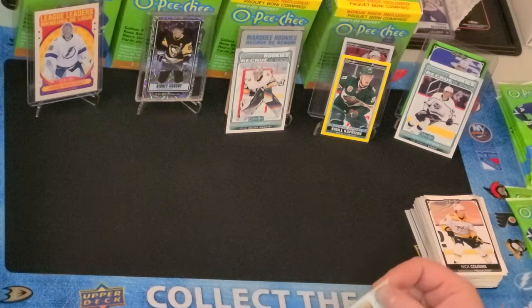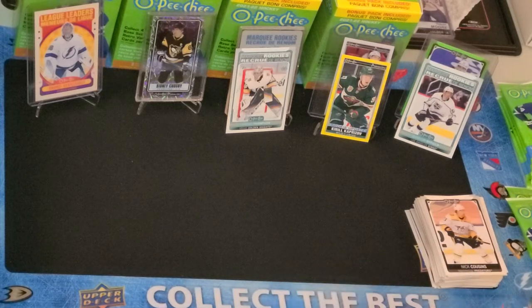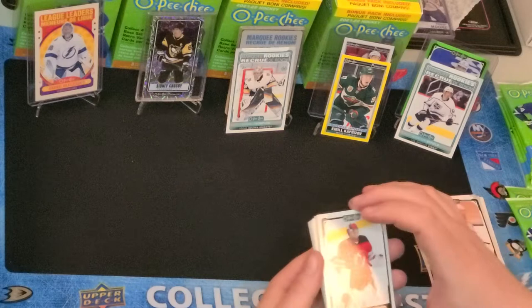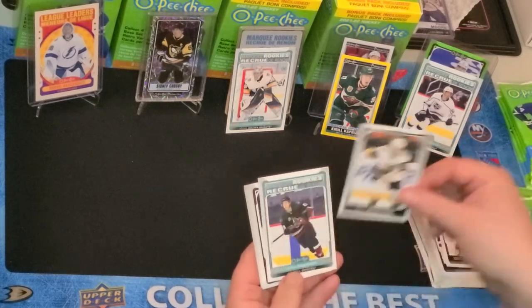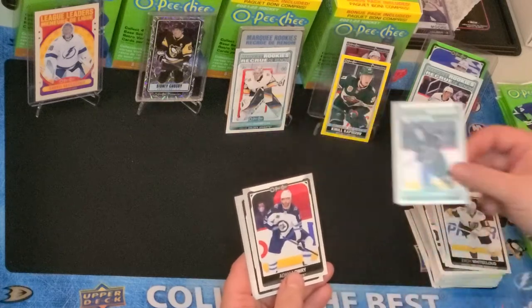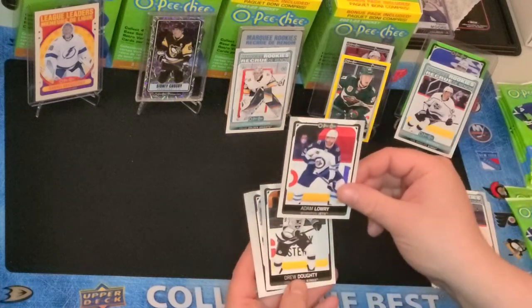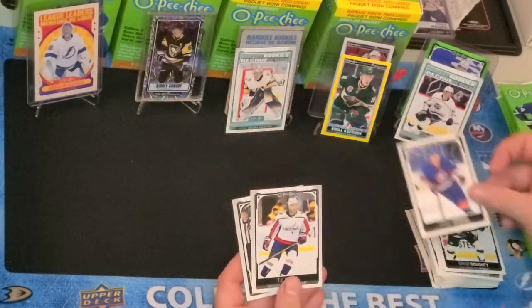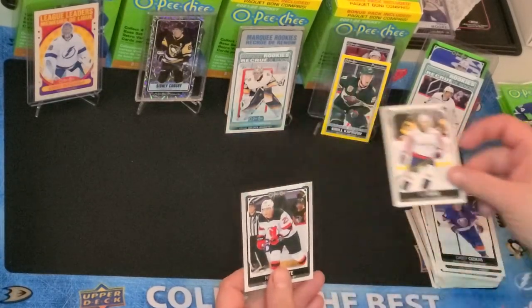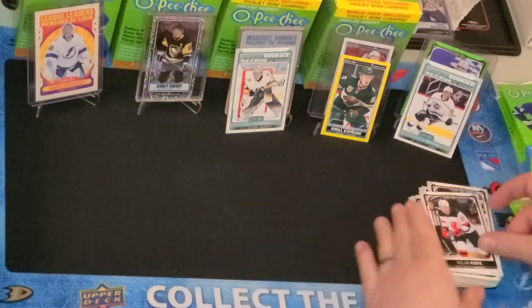The retro rookies are usually worth about twice as much. This is a base card, so those are always good to get. Here's Mackenzie Blackwood, Zach Whitecloud, Lane Pederson, Marquee Rookie, Adam Lowry, Drew Doughty, Casey Cizikas, TJ Oshie, and Nolan Foote.